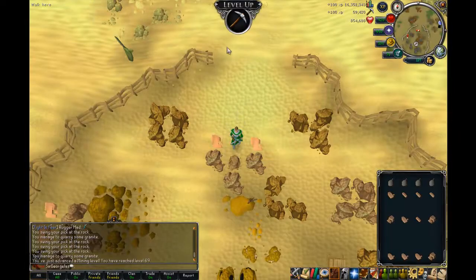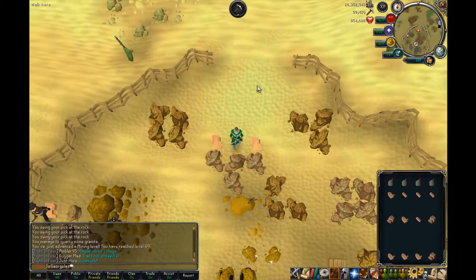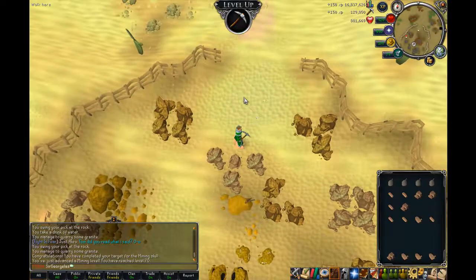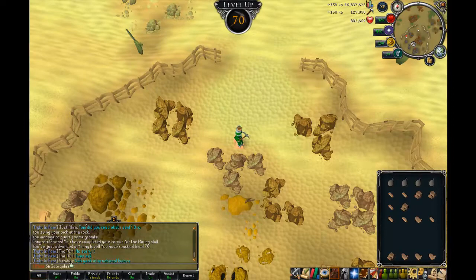I have got a new headset so hopefully the quality of the video and audio should be much better, just to make it nicer for you guys. As you can see, I've got 69 mining and this is me getting 70. I was using my Mad Necklace, which I think is really useful because I also used it to get a Hunter level as you'll see at the end.